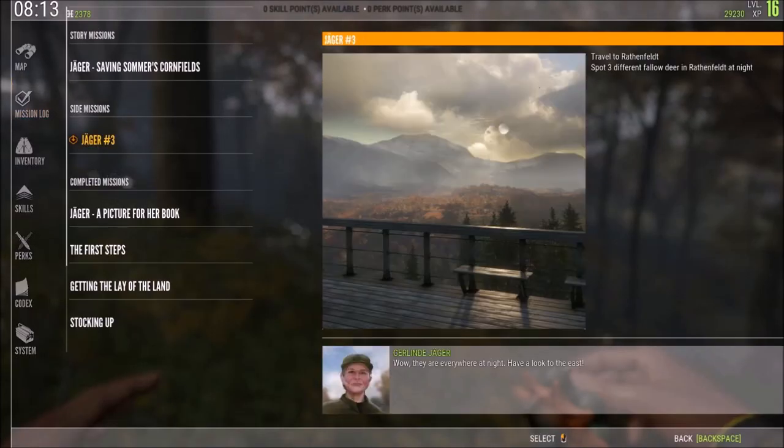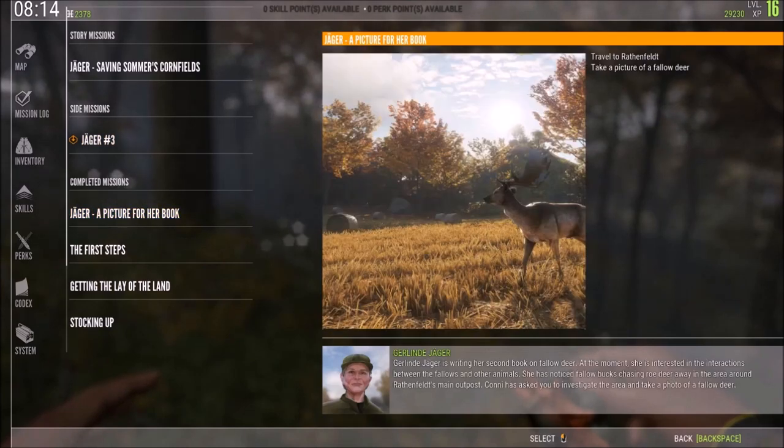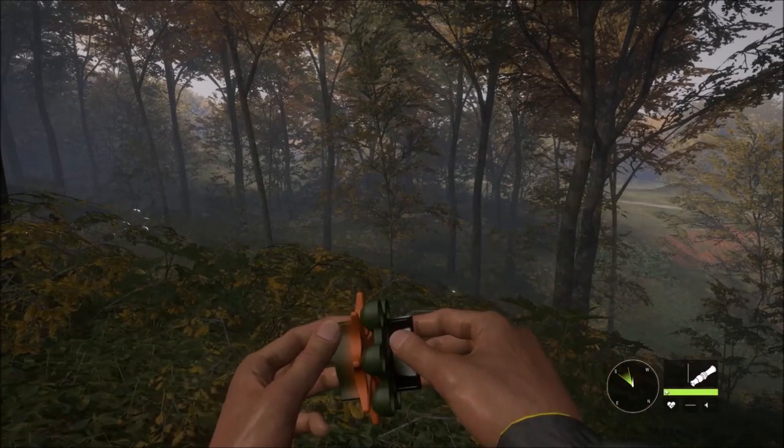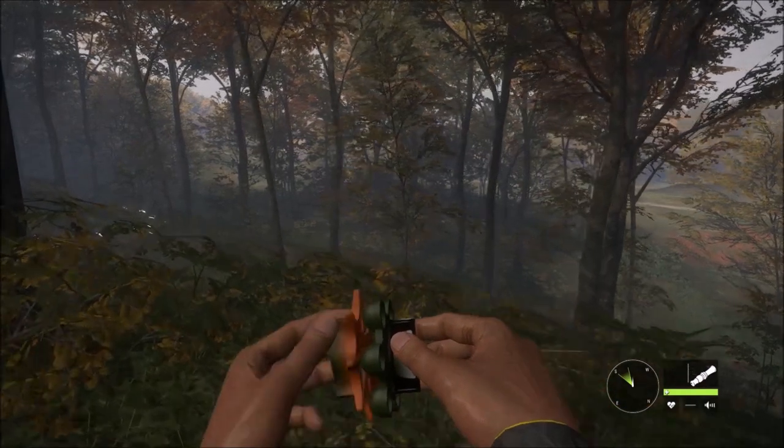I got the picture no problem when I was actually in the right region. If you look at the mission log on the top right, it says travel to Rathenfeld and spot three different fallow deer in Rathenfeld at night - so I have to actually be in Rathenfeld to do that. The mission where you have to take the picture of the fallow deer does say to travel to Rathenfeld, and as it turns out that's what you have to do. As soon as I found one in Rathenfeld it was no problem.